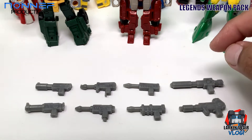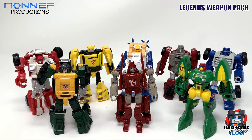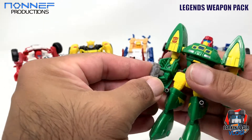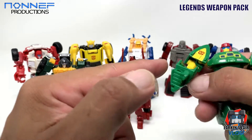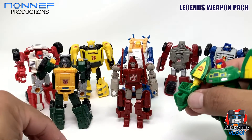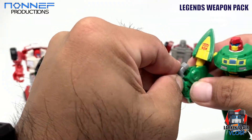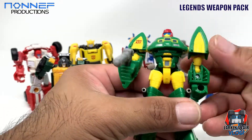I don't know which one goes to who, but I'm just going to start arming them one by one. These are robots at war and when you're at war, you do need some weapons. So let's give this one to Cosmos. Because of the different robot designs, some of them may not even fit that well. I guess this might be for him because it comes with the longer handle. It's kind of tight on Cosmos, but yeah, it fits. Cosmos is ready for battle.